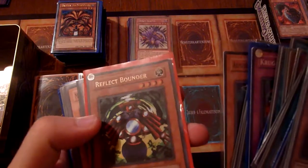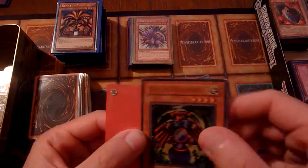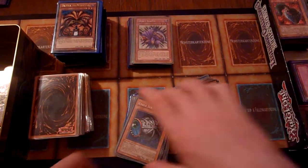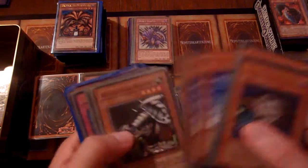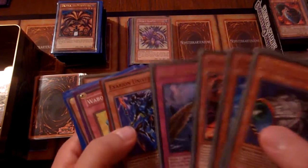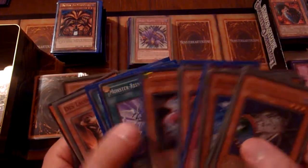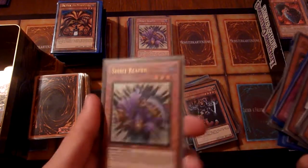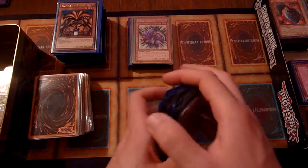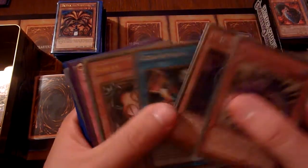Apprentice Magicians — a playset. A Reflect Bounder, Ultra Rare from Dark Crisis. I'm not too sure if this one is in bad condition or not — this one is one of the damaged ones, should probably put it over to the piles. Tsukuyomi, a very good Goat Format card actually. Some Stealth Birds to burn. King Tiger Wanghu, more Axarians, Ultra Rare Dust Tornados, Dark Mimic, Monster Reincarnation to use with Night Assailant. One Spirit Reaper from Gold Series 4, soon to be followed by another one from the Premium Gold, accompanied by Morphing Jar and Reasoning.